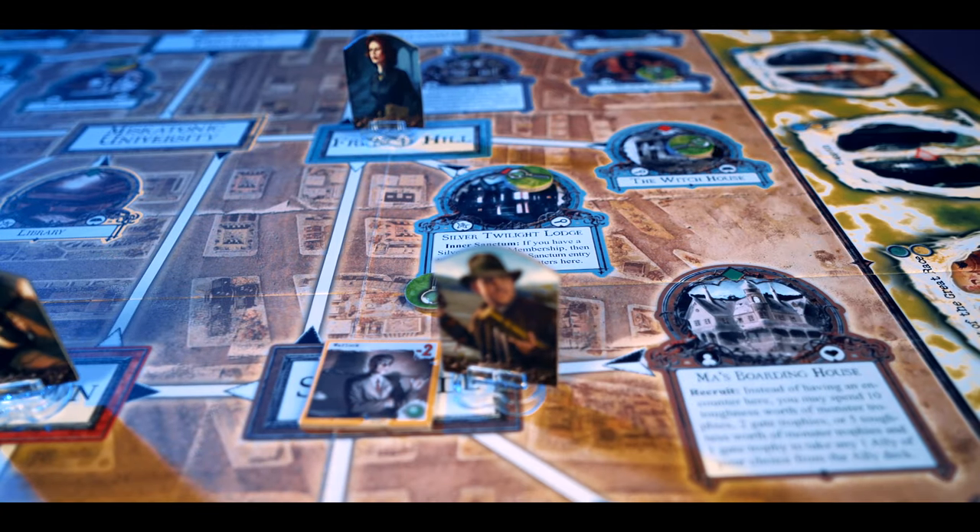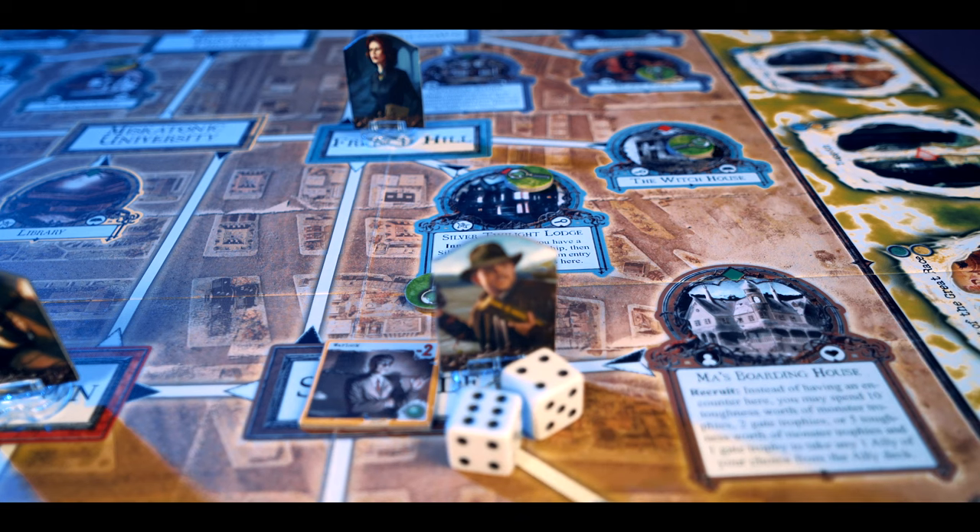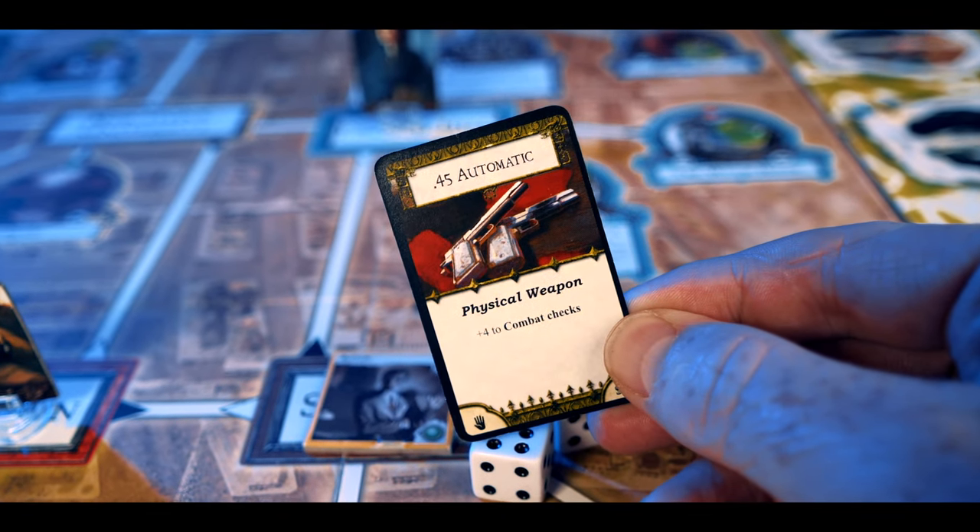If you're on the same space as a monster, you can try to evade it with a sneak skill check and move away. If you fail or choose to fight, you first do a horror check — if you fail, you lose sanity equal to what's on the monster tile. Then you look at your fight ability, add weapons or skills to boost your score, and roll that many dice needing successes equal to the monster's toughness. Pass and you take the monster token as a trophy; fail and you get seriously hurt.